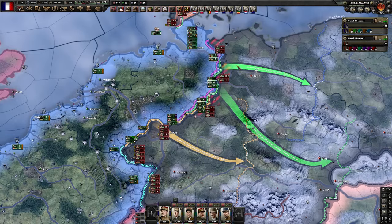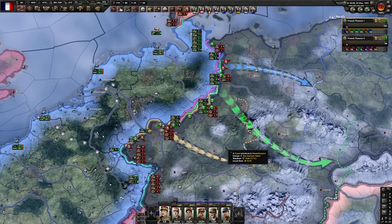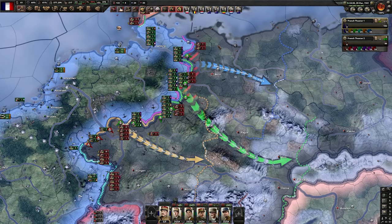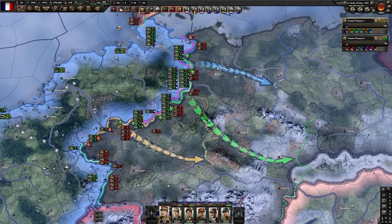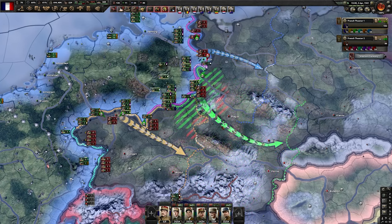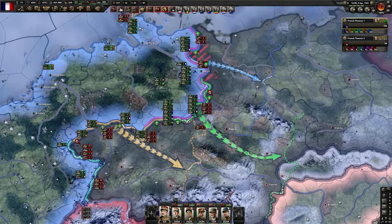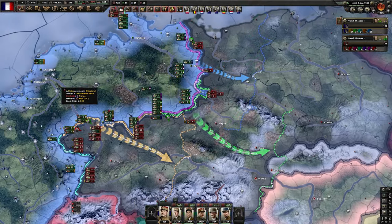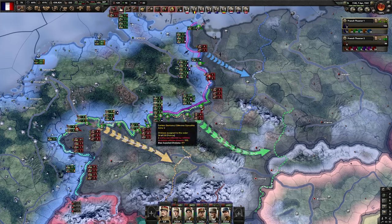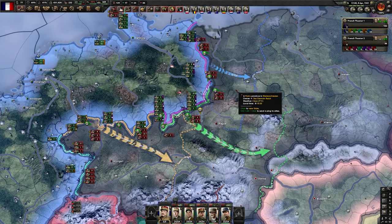I believe we're ready. I'm not going to wait for the planning bonus — I just want to keep the pressure up as much as possible. This push will be much easier than the previous one. As you can see the Germans are suffering massively from our push. Berlin is down. After the main encirclement they no longer have the divisions to fight us. The war is very tough at first, but once you get that done it's a piece of cake.